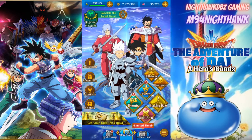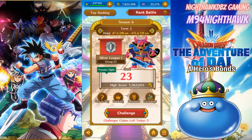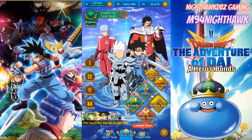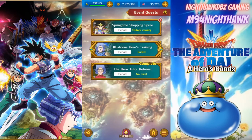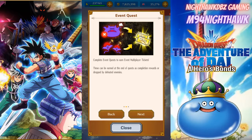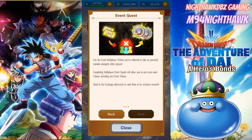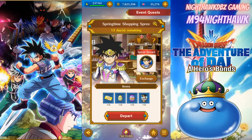Since Easter is right around the corner, we've also got a new battle arena term three coming out — term two is just about to end so term three should be coming out soon. But today we're going to be getting a new Dai character, so let's hop right into it. There are about 13 days remaining in the Springtime Shopping Spree. This is how you get the new guy Dai character — same as always, you get coins by using the character and the weapons, and multiplayer tickets let you play with other players to beat bosses and earn coins.